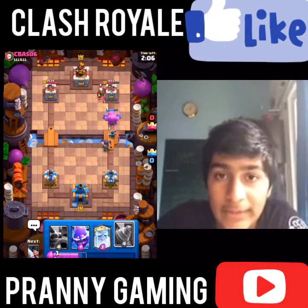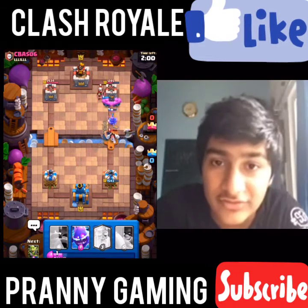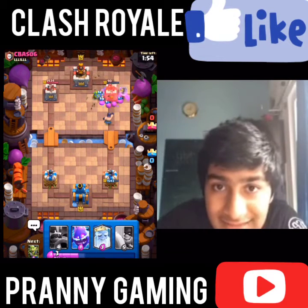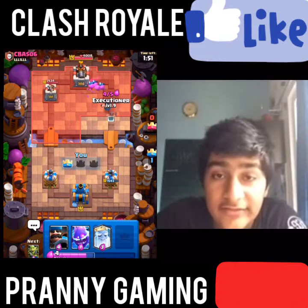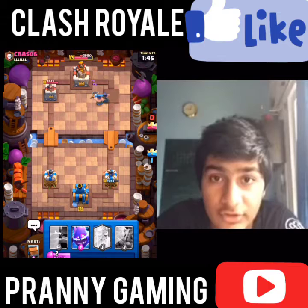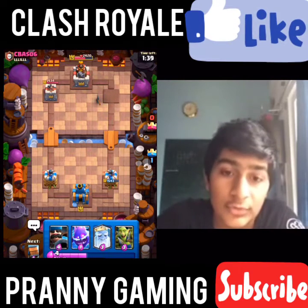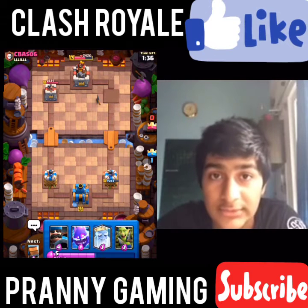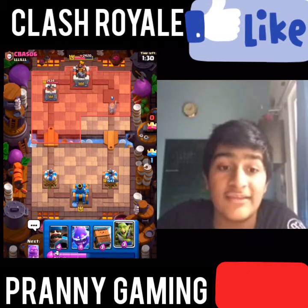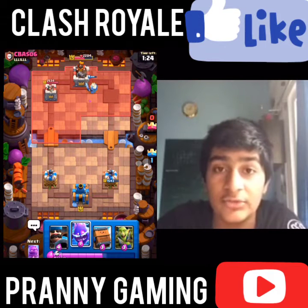I'll go Goblin Drill to just make that Magic Archer retarget, and this game is going very well for us — much better than the last game. Get those minions out first — yes, thank you Executioner! The Executioner and the Hunter together is quite a strange but effective combo. He has the Rocket and he uses it to get those Executioners out — I don't think that's a good move. But he was in danger, wanted to protect his King Tower, and now his King Tower has less HP than his Princess Tower.